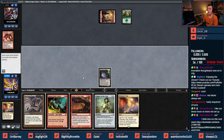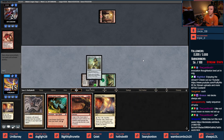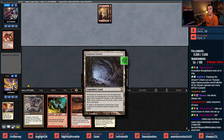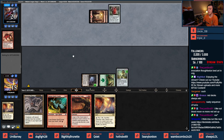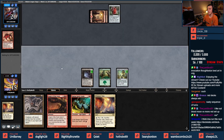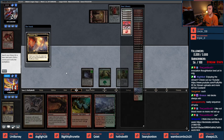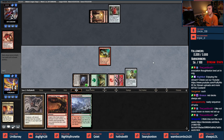Go ahead and get our green mana — Chalice on one, pass turn. Shrine of the Burning Rage — that's nasty, that could kill us. We're going to cast Monkey here and pass turn; this is going to be our clock. We'll see if we can beat a shrine — right now I have a Braid and Braid only.